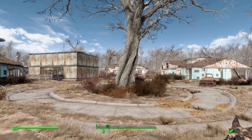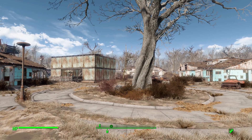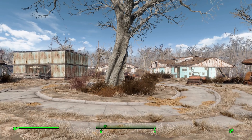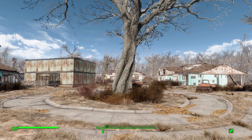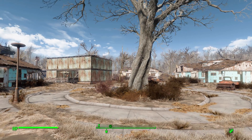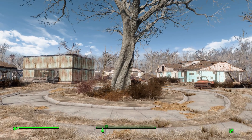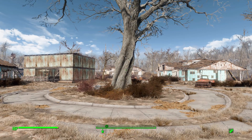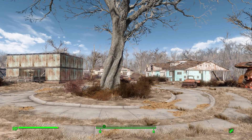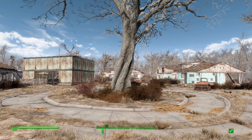Hello everyone and welcome back to my Fallout 4 mod spotlight series where today we are having a look at the Carhenge Monuments and Car Walls mod, which is being made by user GenghisConX. What this piece of work adds into the game is exactly as the name says — Carhenge monuments and car walls that you can build. I actually surprisingly like this mod, predominantly for the car walls bit, but hey, who doesn't want to build their own Carhenge?